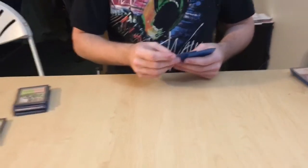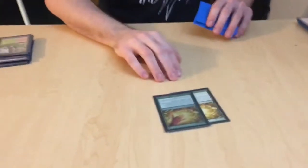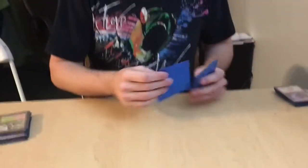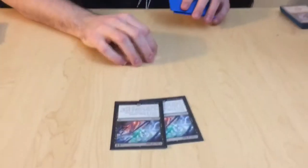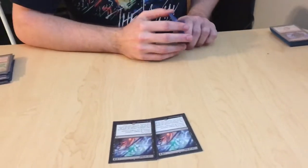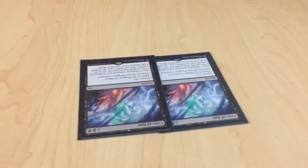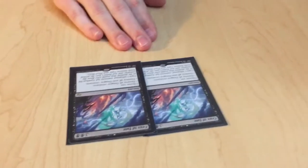You maxed out on Destructive Revelry? Hell yeah. Cultivates — you can never have too much land. Get it early, ramp up. Staple in any green deck. You only run 2, so you don't want to see it too early. Now you need a little bit of board wipe — a baby wipe. You had 4 Terminates earlier, but this is for wiping the board. You're running Dragons, so it's not going to affect you too much. Clears out the rest of the board. Staple for Dragons right there.